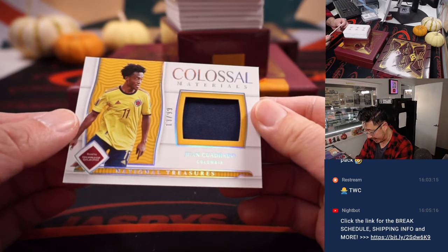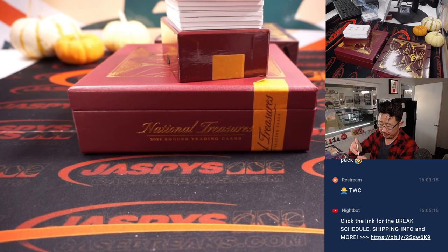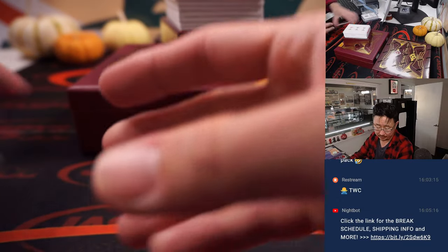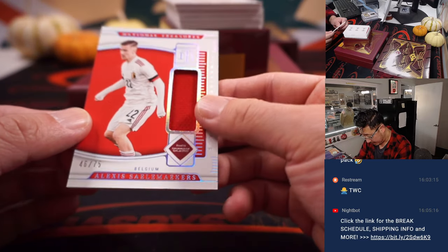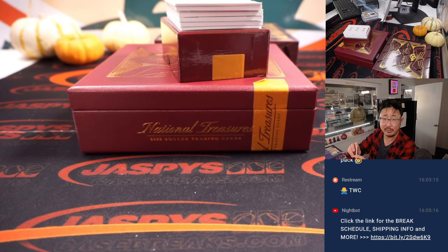We got 13 out of 99, Juan Cuadrado for Colombia — for number three, Wen Shun, with the colossal material relic. Next is for Belgium, 46 out of 75 — that's Alexis Sala Meckers. Reece with number six.